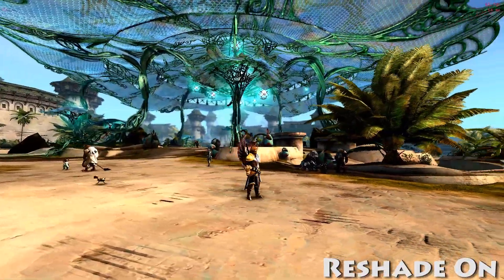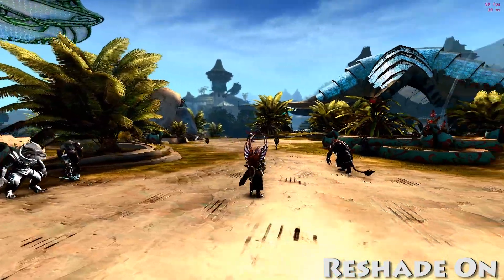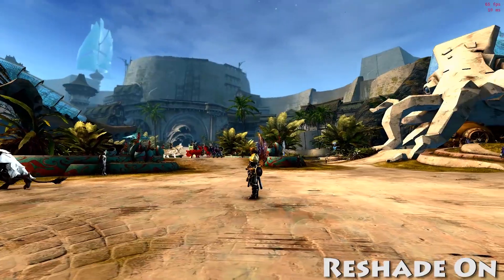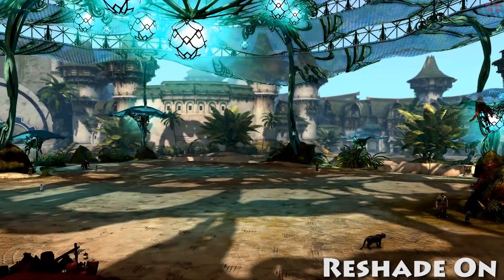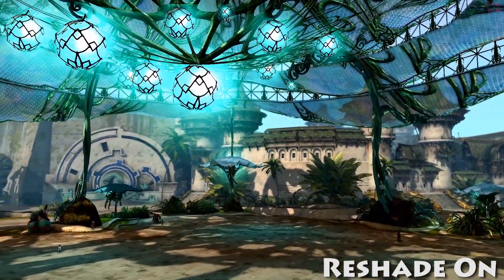Now we all know Guild Wars 2 is terribly optimized even running on high end systems, due to being built on top of the original Guild Wars engine from 2005, over a decade ago. So if your FPS is still terrible even on low settings, the most likely thing that's holding you back is your CPU — get yourself a 4 core CPU with 8 threads.